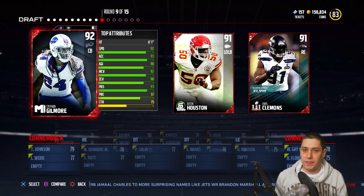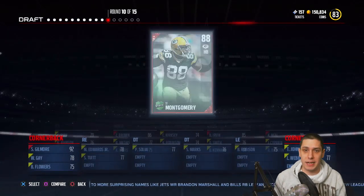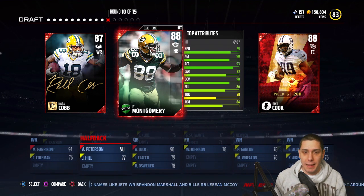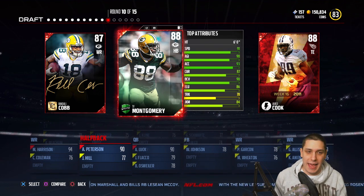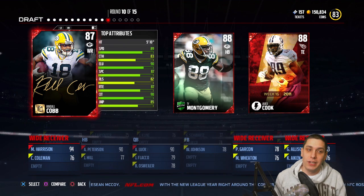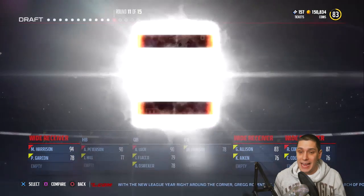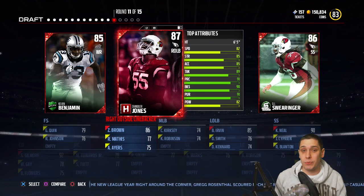Stephon Gilmore is a really good pick, so I'm going to go with him — we need a couple of good cornerbacks. Ty Montgomery can't be the pick because we've already got Adrian Peterson, and tight end we've already got one. So we're going to go with Randall Cobb — that's going to be our third wide receiver. Two elite wide receivers and a decent gold wide receiver.